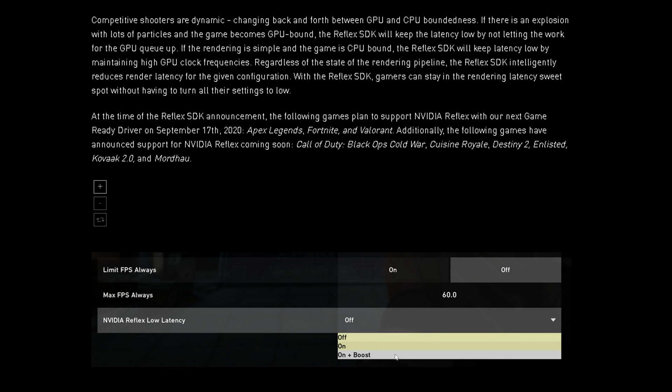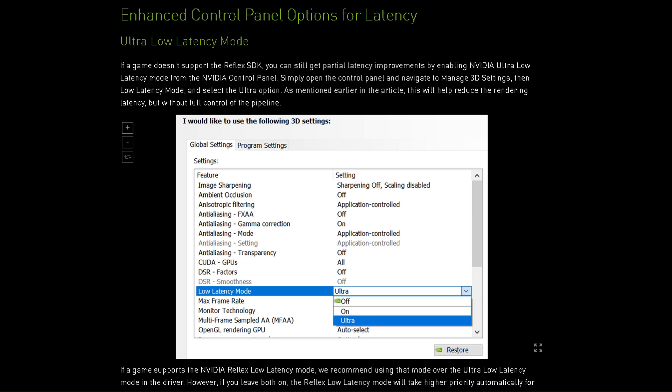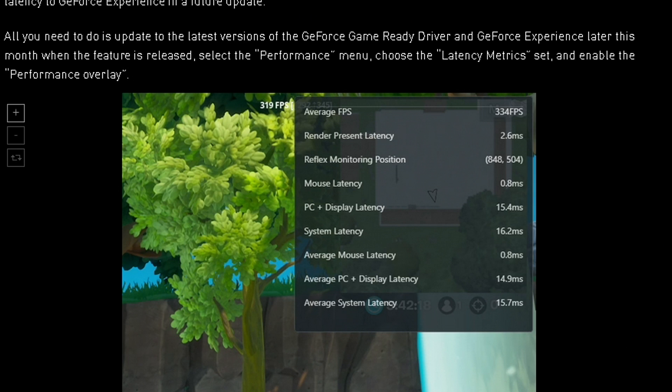Regardless of the state, the Reflex SDK intelligently reduces render latency for the given configuration. This is said to be coming out on September 17th and will have a limited release since it has to be implemented within each game. While I don't see Counter-Strike Global Offensive on the supported list, I can't imagine they'd completely ignore it. For games that don't support Reflex, it pretty much just says to use Ultra Low Latency mode on Ultra — though we know that for CPU-bound games like CS:GO, this will actually make latency worse. On September 17th, when the drivers update, you'll also be able to track latency metrics via an overlay showing average FPS and average system latency.